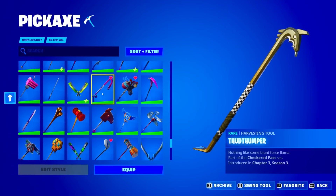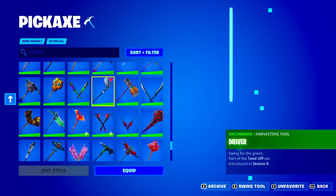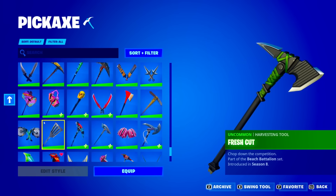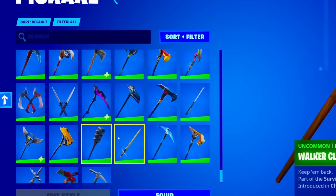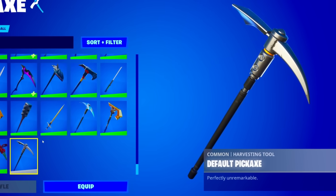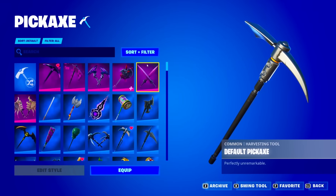He has so many rares — we're just gonna have to go through these really quickly. We got all these uncommons, the Chocolate Llama Driver. You guys can pause the video if you want to see all these — I can't go through every single one, there are so many pickaxes. He has so many uncommons too. And the default pickaxe to end off the pickaxes.